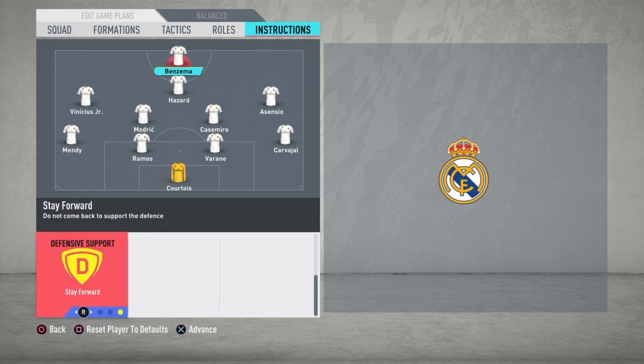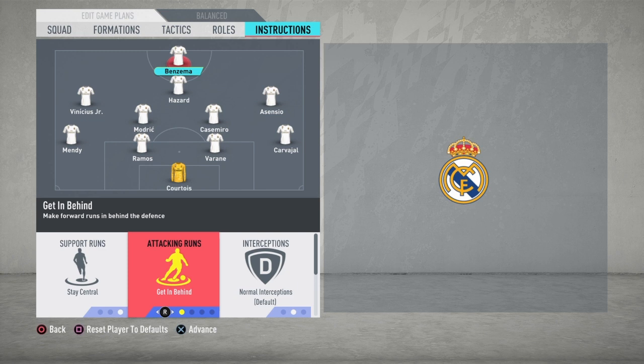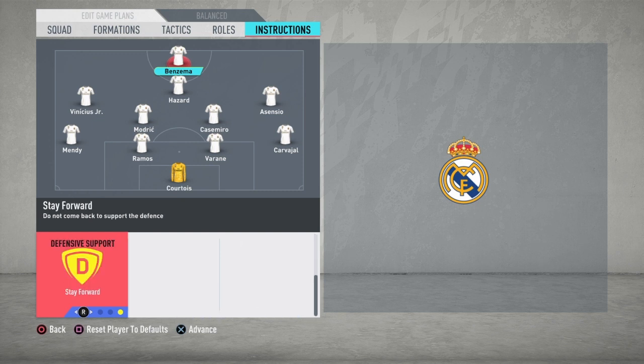For Karim Benzema: stay central, get in behind, stay forward. You don't need your striker making runs to the right or left — you need him to stay central. You can give him long balls and crosses, and he can make runs behind defenders or play one-twos with Asensio, Vinicius, or Hazard. Get in behind, because with three skilled players around him, you need your striker to occupy free space waiting for through balls or long balls. Stay forward for counter-attacks.